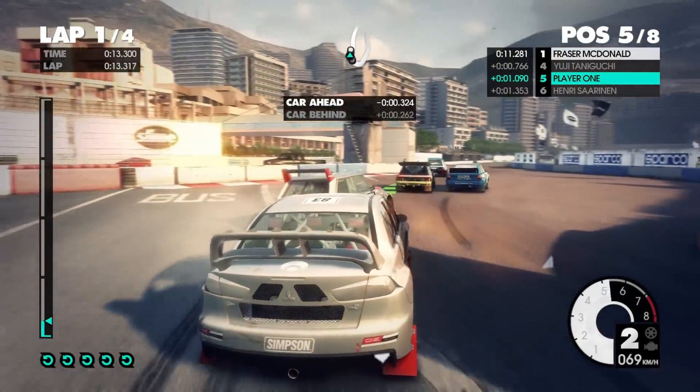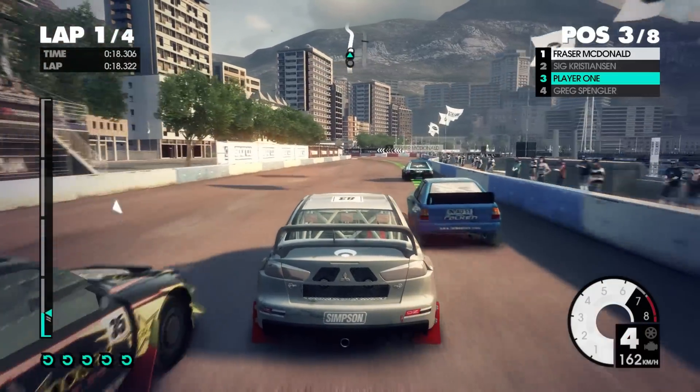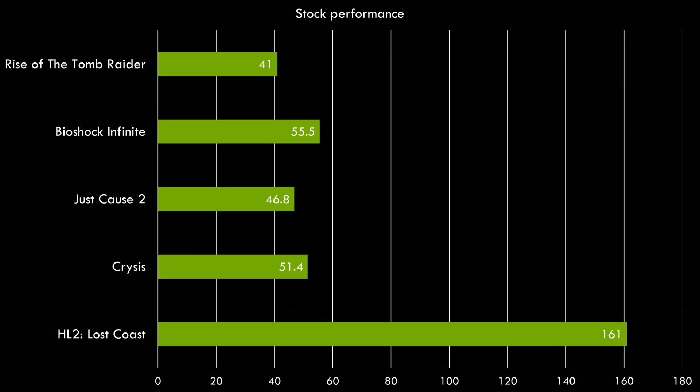The first thing I wanted to do was get some performance figures with the stock clocks. Gigabyte calls it gaming mode, and the card has a base clock of 1227 with a boost clock of 1468, and the memory runs at an effective clock speed of 6008 MHz. Here we have the results: we're getting 161 FPS for Half-Life 2 Lost Coast, so I will not continue with that benchmark because it runs really fine already. Crysis: 51.4 FPS. Just Cause 2: 46.8. Bioshock Infinite: 55.5, and Rise of the Tomb Raider: 41 FPS.